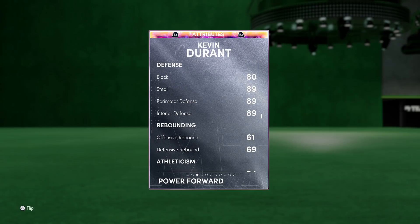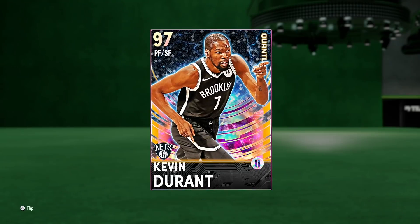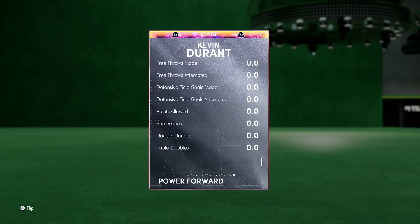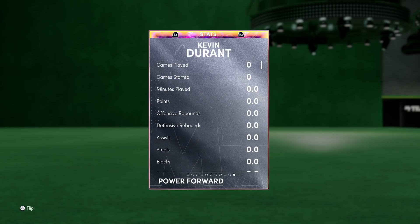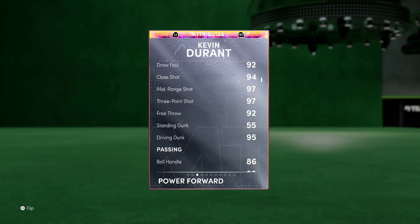There's really no weakness to this card aside from getting out-rebounded if you play him at the four. I'd much rather move my LeBron to the four and stick Durant at the three. He might be better than my Galaxy Opal LeBron who has 38 Hall of Fame badges — it's still close because my LeBron has Hall of Fame range and Hall of Fame clamps too. But Kevin Durant's jumper, his length, what he's doing at 6'10" — cards that size should not be doing that. There's a big reason he's going to be the most expensive card in the game — because he is the best card in the game.